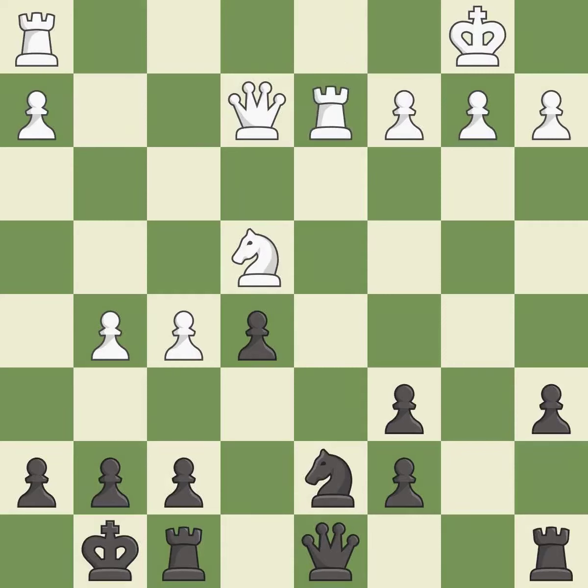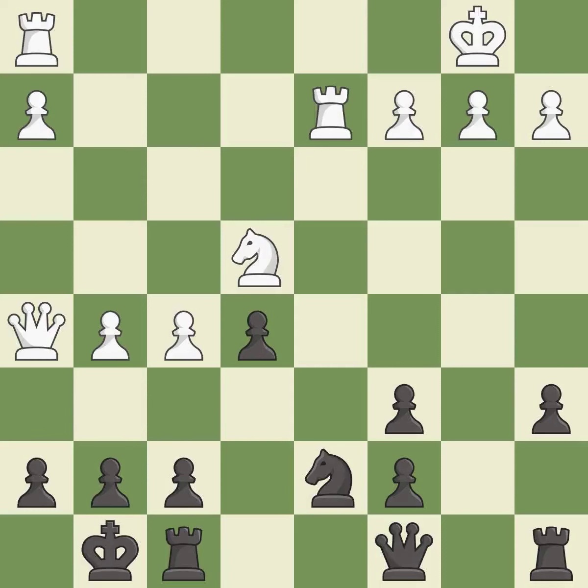Takes back. This threatens to add pressure on a pinned knight — it is best. This threatens to reveal an attack on a pawn — it is an inaccuracy. This is the strongest option; it is best. This leads to losing a queen — it is an inaccuracy. That was a great move and very hard to find — it is brilliant.